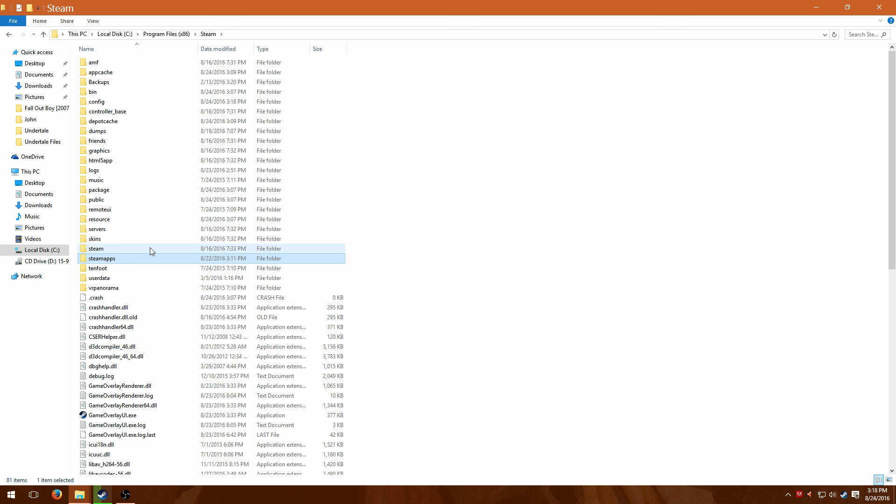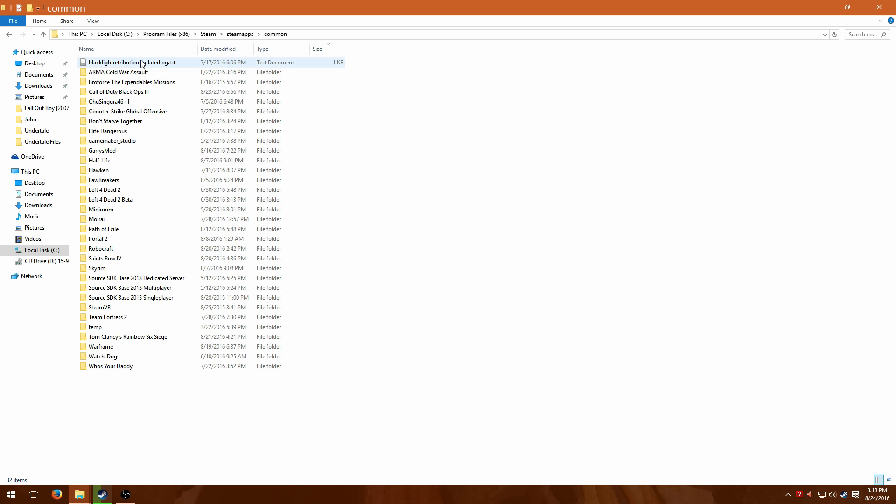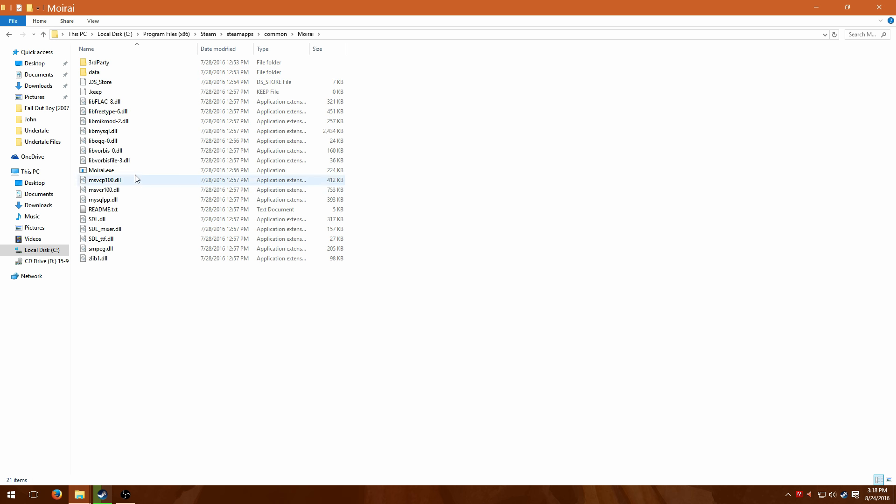This is a quick tutorial on how to mod Moirai. You're going to go into your Steam and Steam apps folder, which is located there. Go to common, and here's where all your games are going to be listed — all the files. Let's go into Moirai. This is all the files for the game.